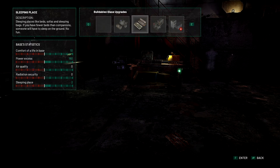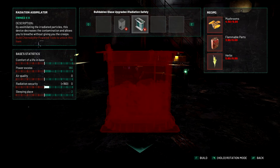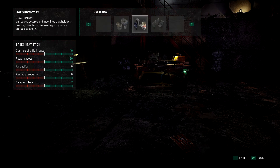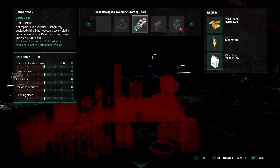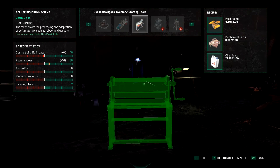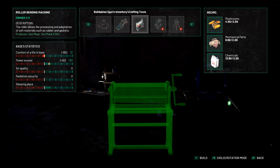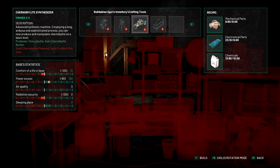Can we go to the next level just yet? No. What do we need to make? What's wrong with radiation? Decontamination shower, radiation assimilator. We could build a laboratory. Is it the synthesizer? It produces Chernobylite and anti-Chernobylite burner. So we need Chernobylite-powered tools to get that.